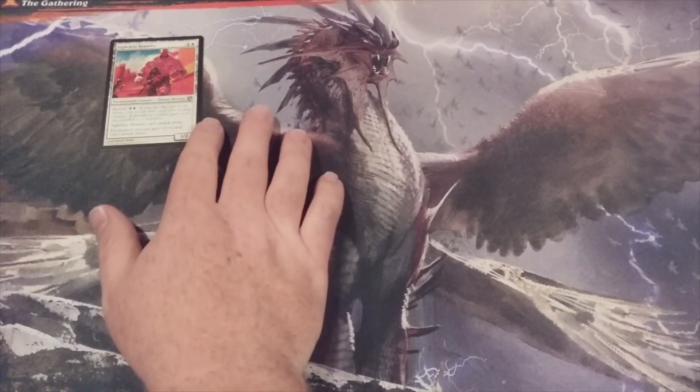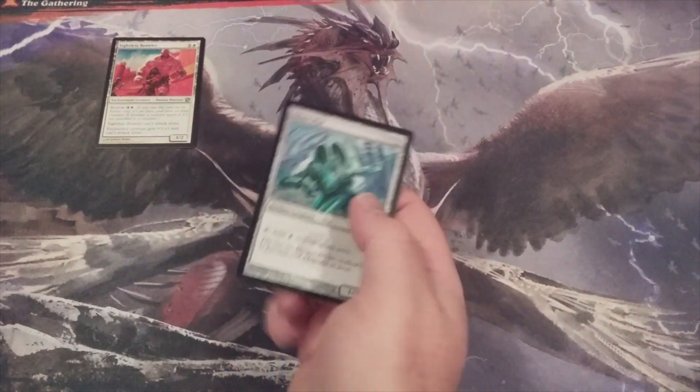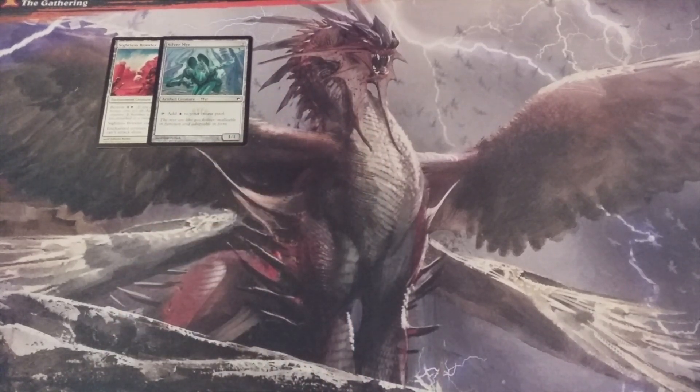Creature number 2, and we're going to go mono-colored here. We have Silver Mirror, a 1-1 mirror that can turn sideways for 1 blue mana. A great way to ramp out a creature ahead of Momir Vig Curve, or a great way to fix the mana to activate the abilities of creatures that are on your side of the battlefield.